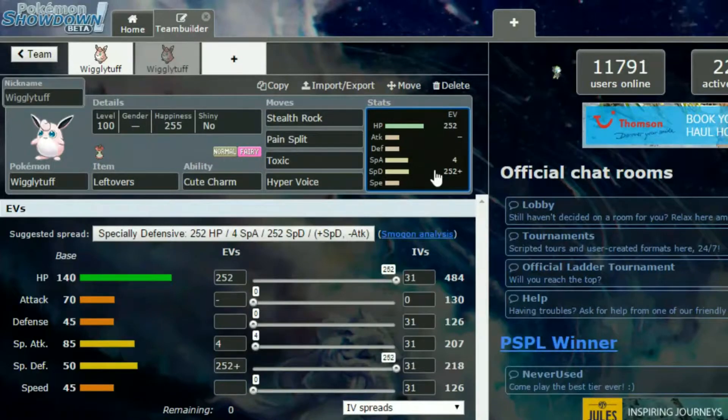For EVs on this set, it's a special defensive spread: max HP and max Special Defense with a Calm nature — so plus Special Defense and minus Attack — and then four EVs in Special Attack as leftovers. You can swap out Toxic if you've already got other Toxic users on your team, but it's there as an option.